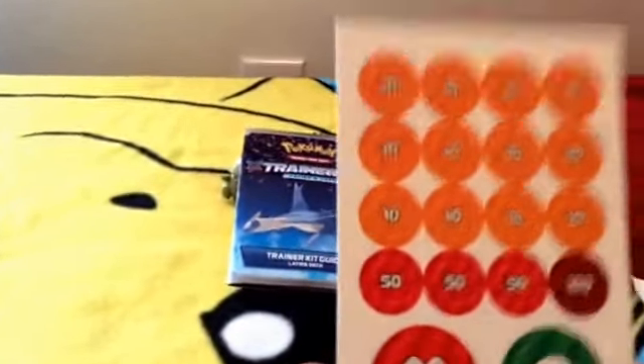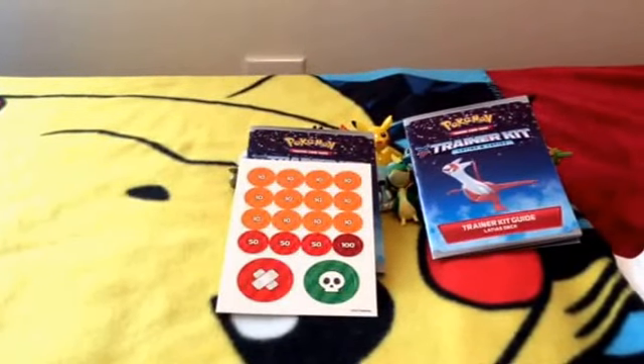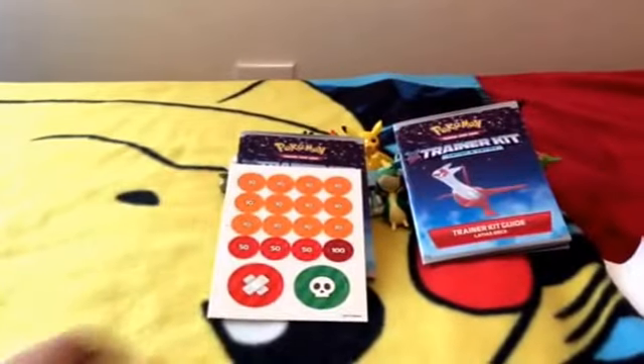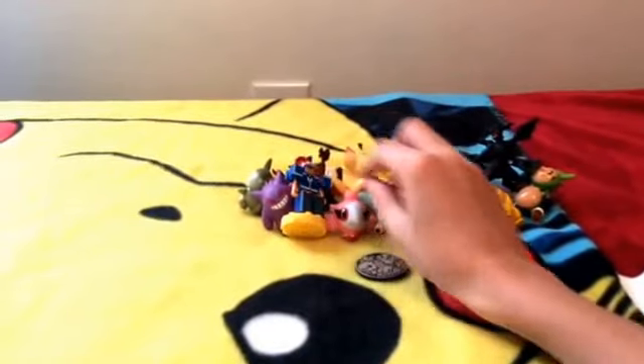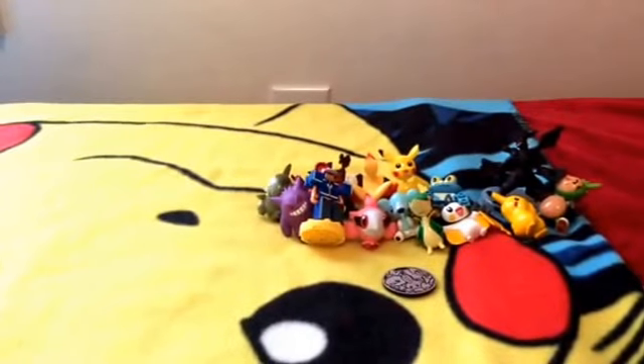Here are the damage counters. They come with numbers and a poison card. Here is the card. I will take these out and put them on the side. Put the coin right there. And that is the end of the box.